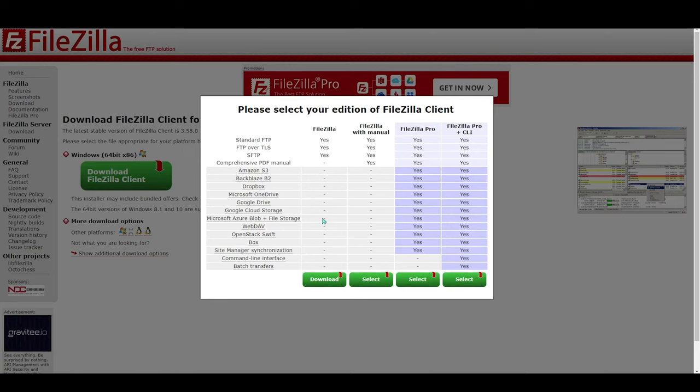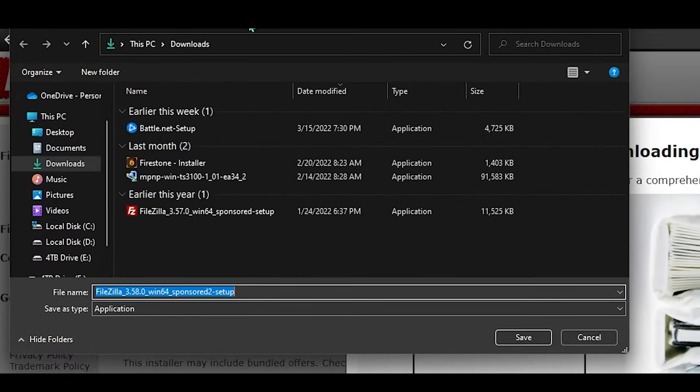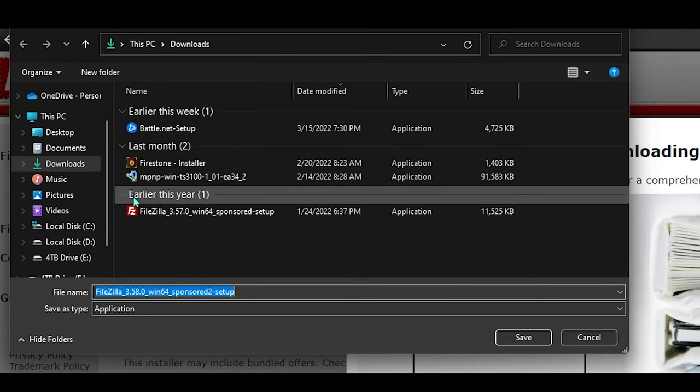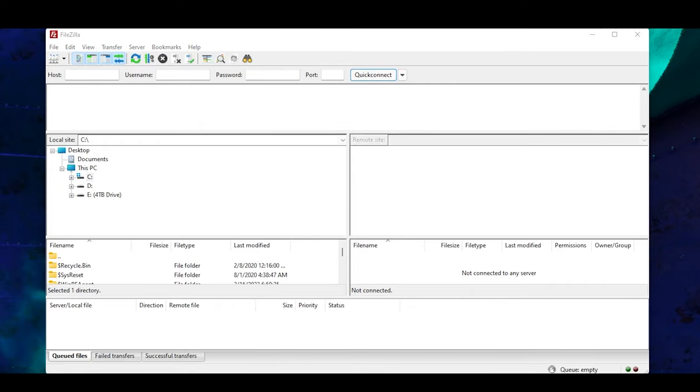Go ahead and click the button and you should see a little pop-up. The ones on the right are paid versions of it — we don't need the paid version. We're just going to use the free one on the left side. Click Download. It's going to pop up your file explorer asking where you want to save it — just save it wherever you want. If you need to pause the video while FileZilla downloads, you can. It shouldn't take a whole lot of time though.